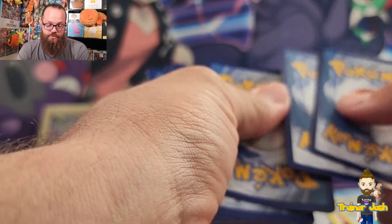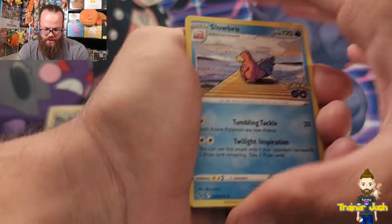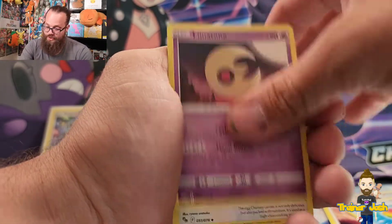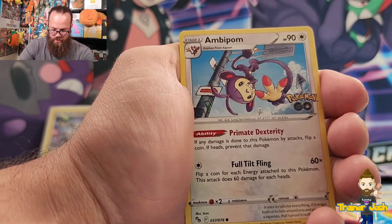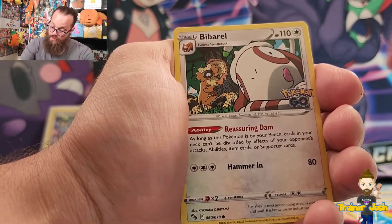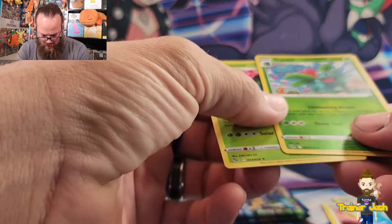Pack six — starting out with a Slowbro, Lunatone! Sweet! Chansey, Larvitar, Natu, Aipom, Slowpoke, a reverse holo Ivysaur, and a holo Venusaur on the end. Very cool.